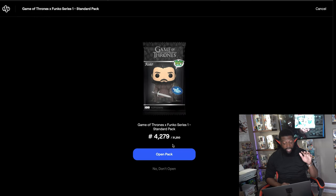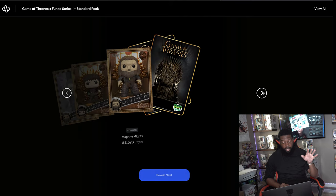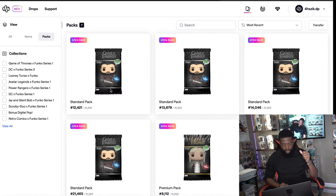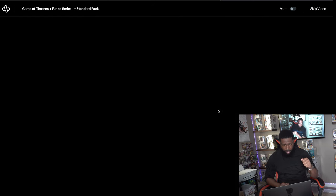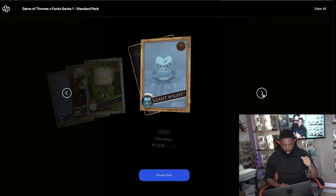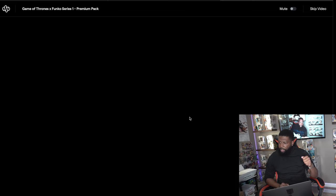Let's do a regular standard pack. I got Jamie Lannister already, let's go. I just want that grail — I dang near just want the NFT card itself, it's the best looking NFT card I've seen. Going through these: common, common, common, common, common, and uncommon — a very bad pack. But I need all the commons and uncommons I can get to complete this set. I definitely want that Jon Snow.